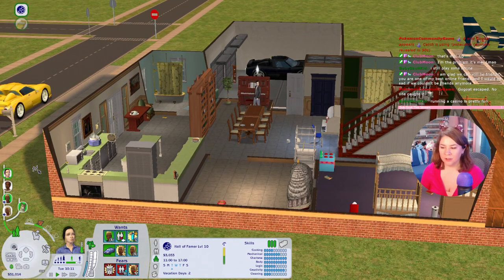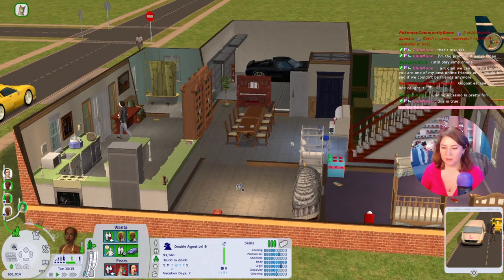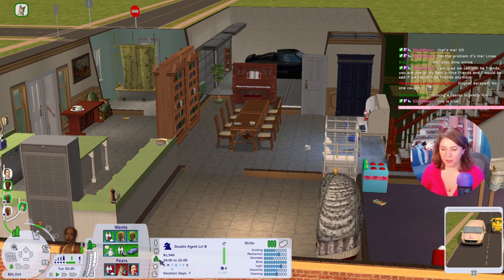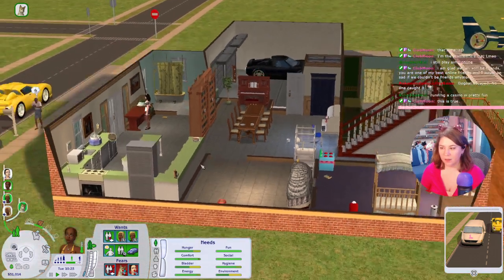Torment goes to work. Crystal is home by herself. She needs a lot more friends for a promotion. She goes to work today at 16.